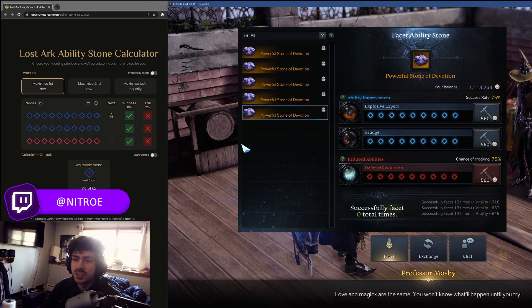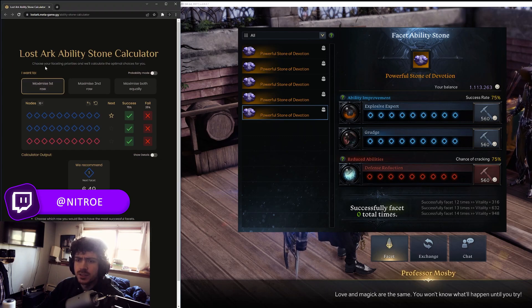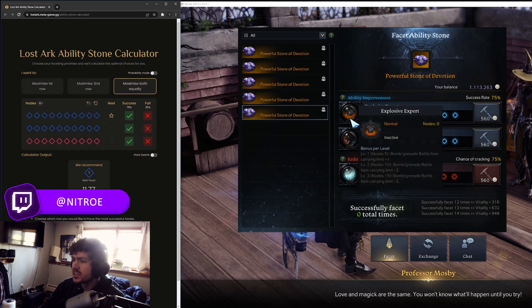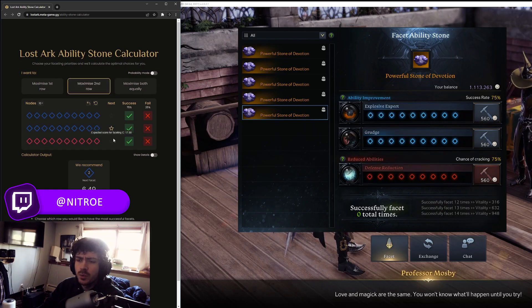First, right here we have some options — you can maximize the first row, second row, or both. Let's go for Grudge because obviously Grudge is way better than Explosive Expert. So we're gonna want to maximize Grudge first, so you highlight that — that's our second row.